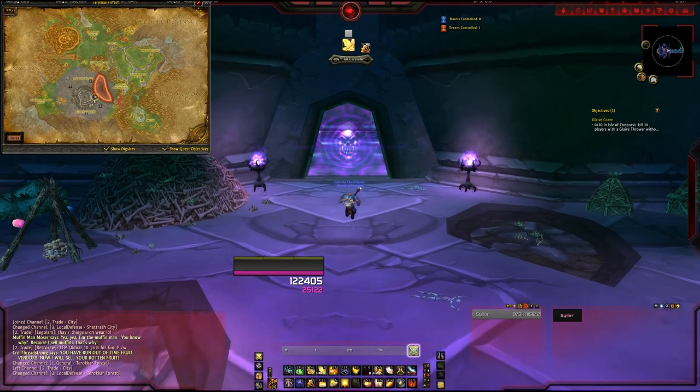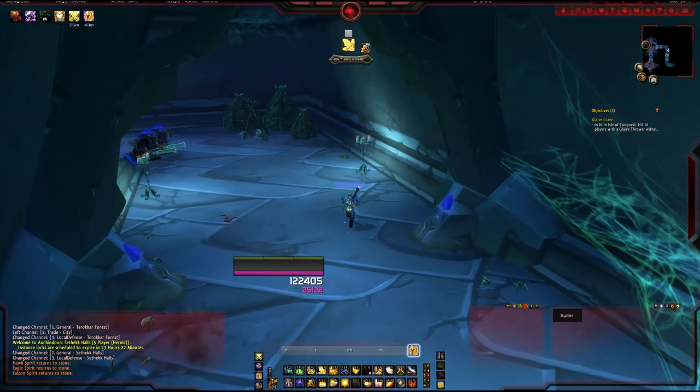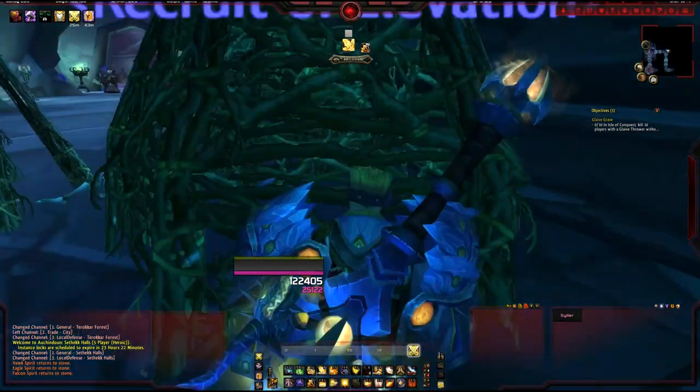Once you've got the key, come to Sethekk Halls which is in Terokkar Forest, and make sure it's on heroic difficulty — otherwise you won't be able to fight Anzu, and Anzu is the guy who drops the Raven Lord.